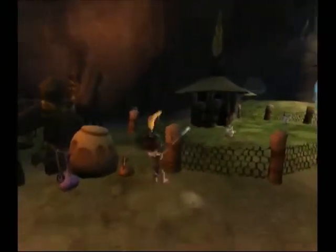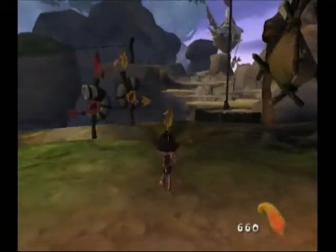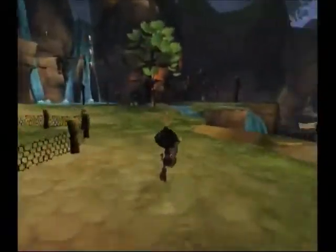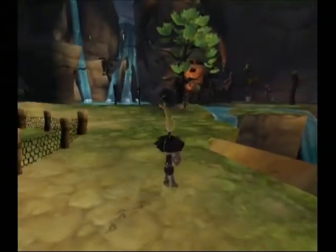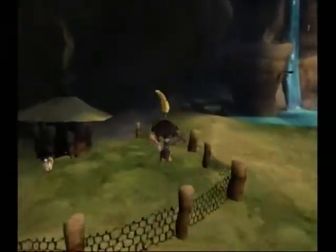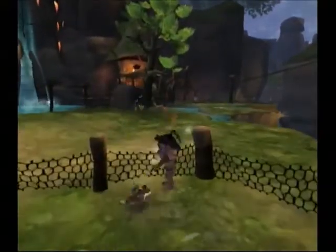I haven't decided which one of these I'm going to do first. Chicken Island is this way over these platforms, and Dry Rock Canyon is over there — in, well, a canyon. So I'm going to leave you off with some awesome chicken flinging. See you guys later!